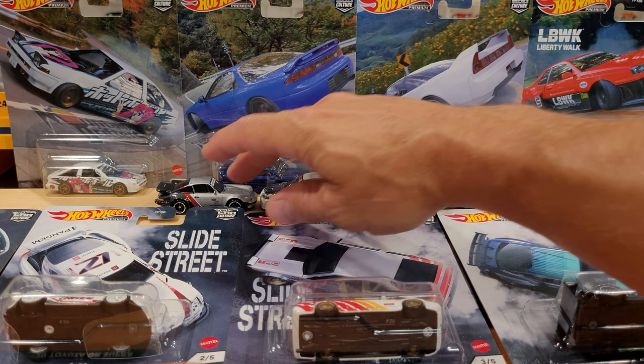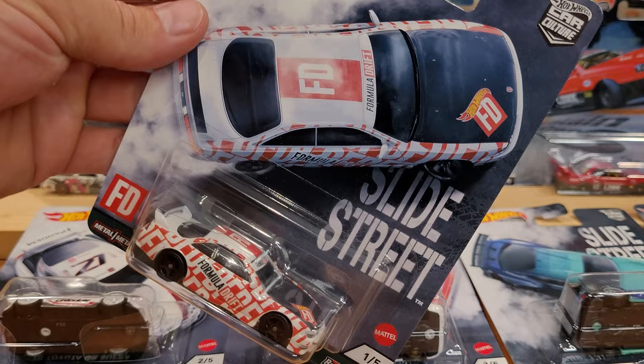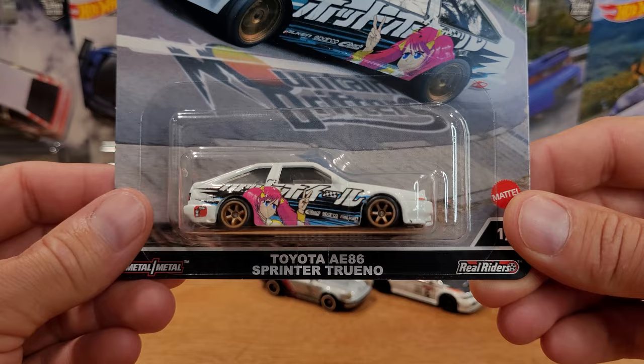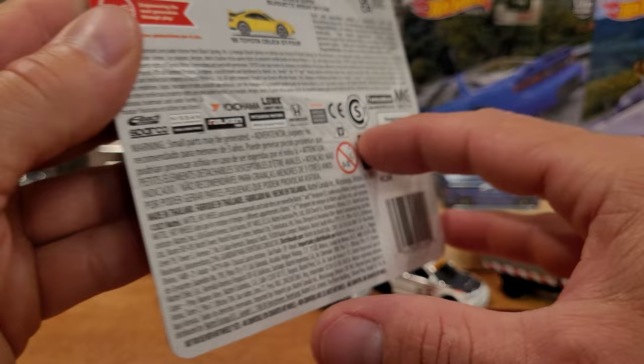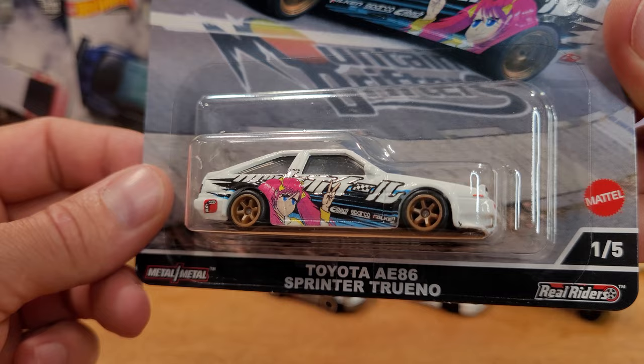Now we're going to open up the Mountain Drifters, which is pretty self-explanatory - these cars are drifting in the mountains. And Slide Street - well, they're sliding around on the street. First and foremost, number one out of five in the Mountain Drifters series. All five cars are illustrated on the back. It's the most recent collection at the time of filming, still quite available if you look around on eBay and various sellers.